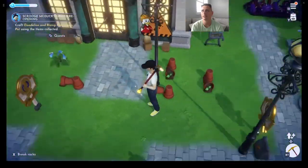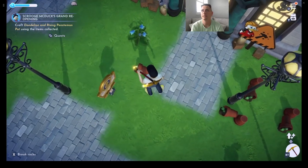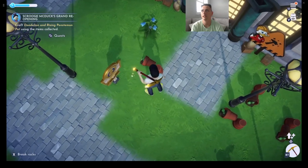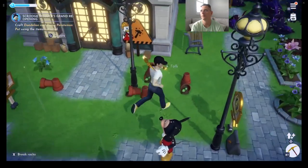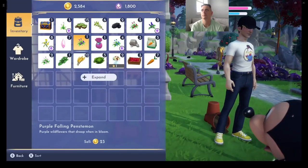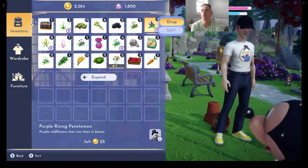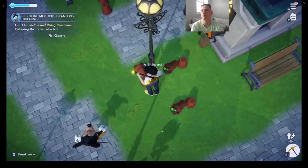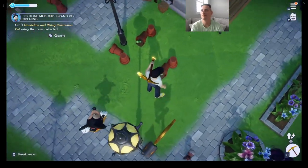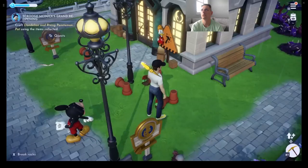There are a lot of random flower pots lying around. The quest says to craft dandelions and Rising Penstemon pots using the collected items. The next step is figuring out how to do that — maybe you can go to one and interact with it. I wonder if I need to pick these pots back up. The pots are just lying on the ground and I can't figure out where to craft.